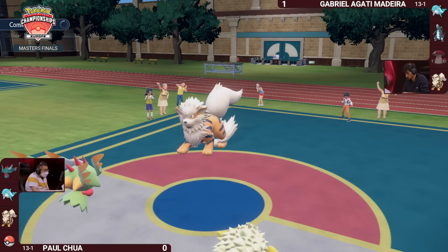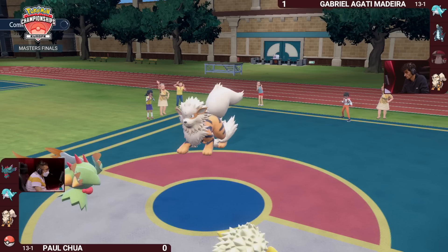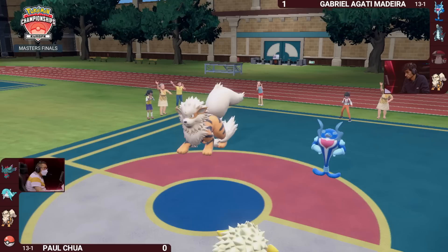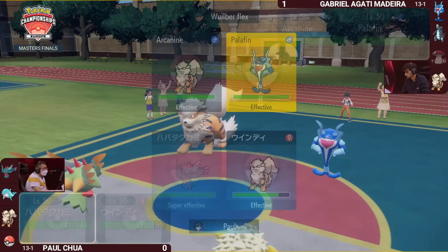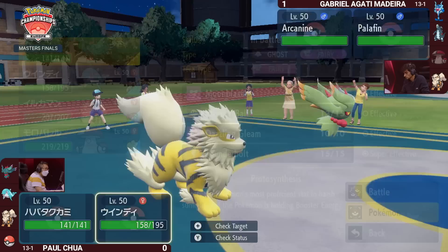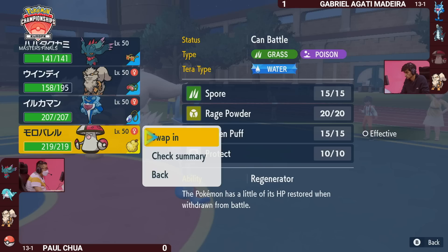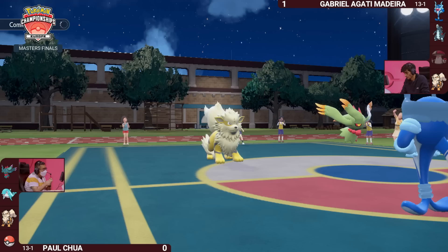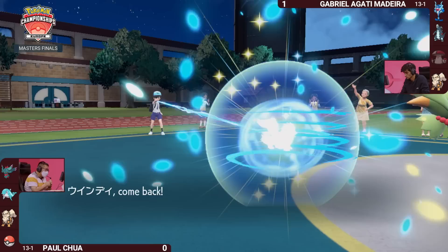Gabriella doesn't necessarily have the momentum to switch in Amoongus, start putting Pokemon to sleep, and critically use the Pollen Puff. Both Amoonguses have been so critical in that supportive role, and looking at how speed interactions go — you're trying to put Pokemon to sleep while healing your Pokemon before they take damage. We're going to see Gabriella bring the Palafin back out, undergoing its transformation and applying a lot of pressure now with Jet Punch or Wavecrash.